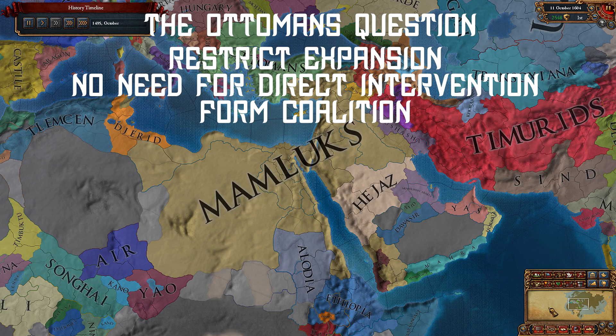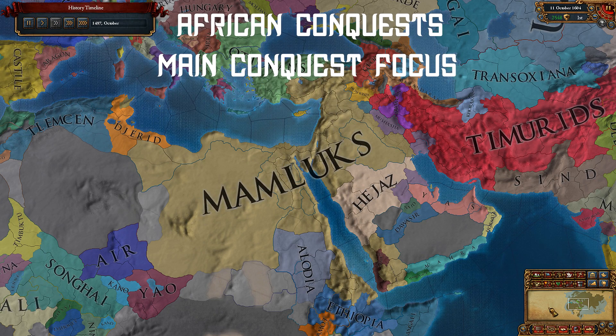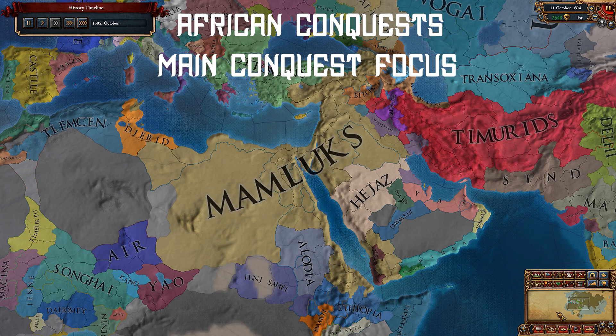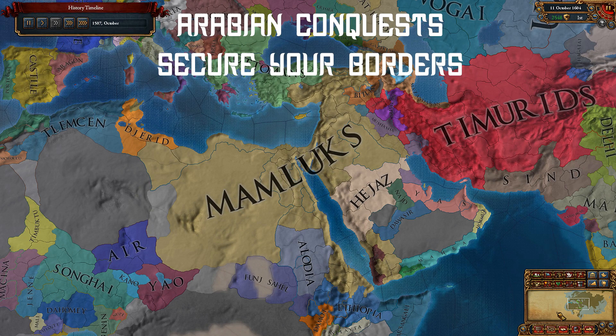It's a good way to check their progress and you get an event for it. Africa is your main conquest early game. As I mentioned before, these wars are fairly easy and you will be able to take on everyone. Just watch out for those nasty rebels. Arabia is important.